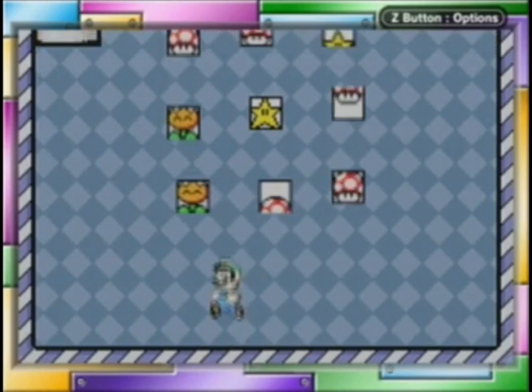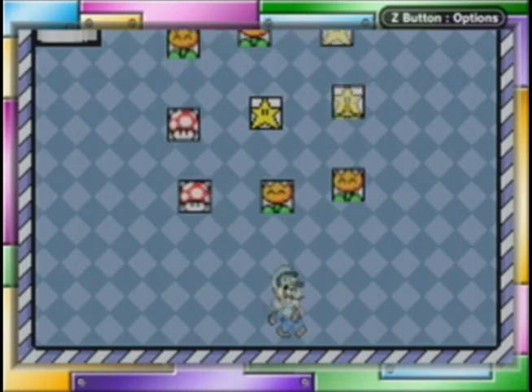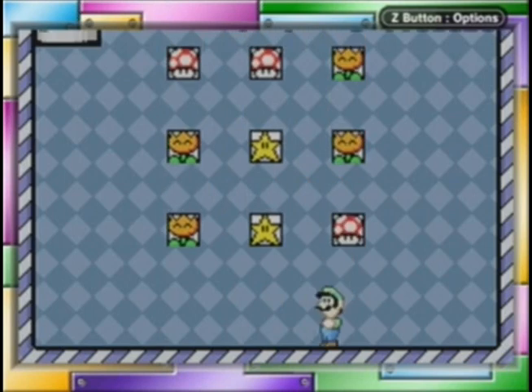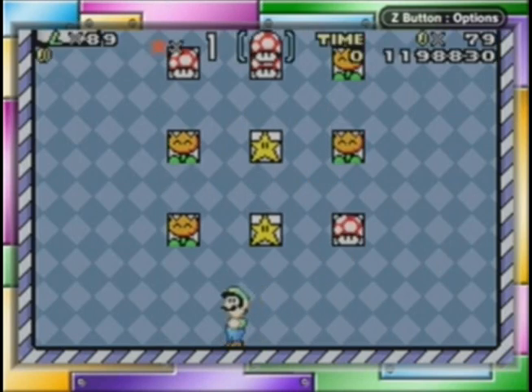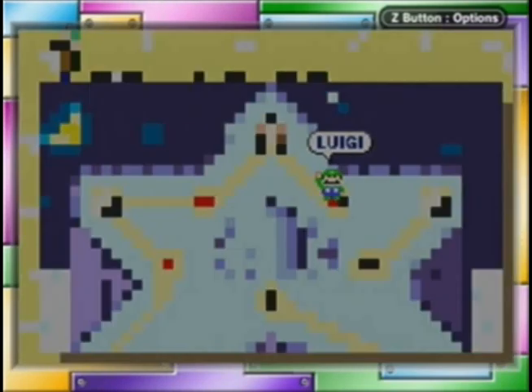I got a dumb bonus game. Luigi's not very good at doing this, just because of his slippery jumps. If I was Mario it's a lot easier — it's very simple, you just get a rhythm down. Luigi with his, you know, his butter shoes and that.